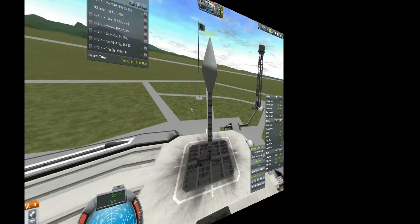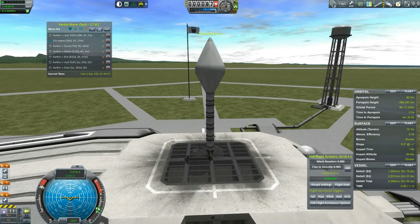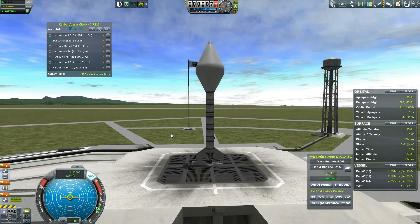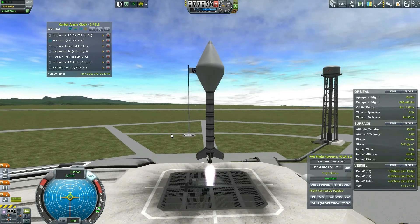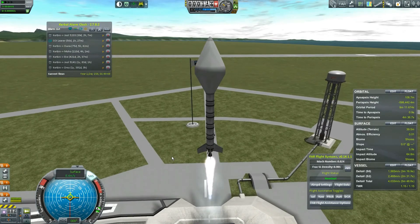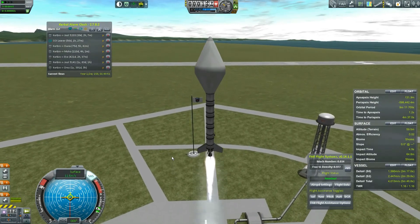Now we're ready for the Duna launch. It's basically the same ship, just a little bit bigger and with a little more stuff. Three, two, one — launch! He's also apparently a lot slower on the launch. I hope that doesn't affect things too much.